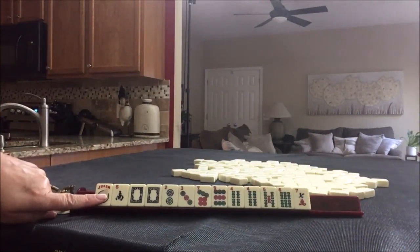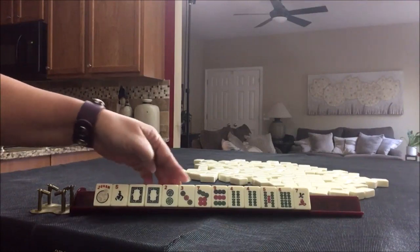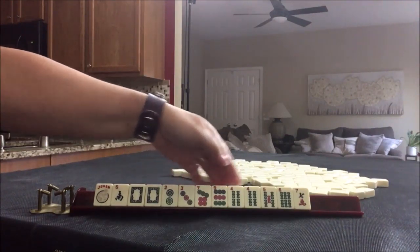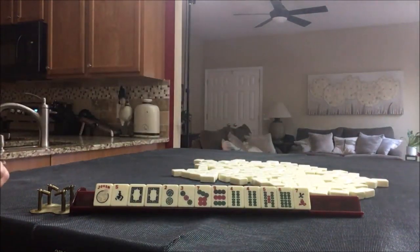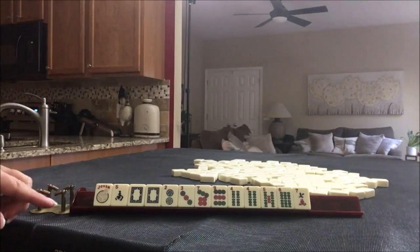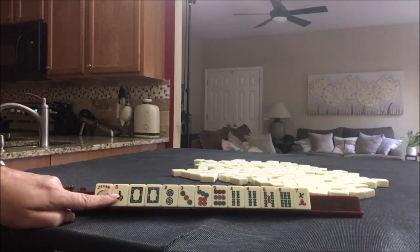This would be pull one. We have a joker, south, pair of white dragons, 2, 3, 7, 9, single dots, pair of fours with our bams, and a seven. What would you play and pick to discard for the first Charleston pass?